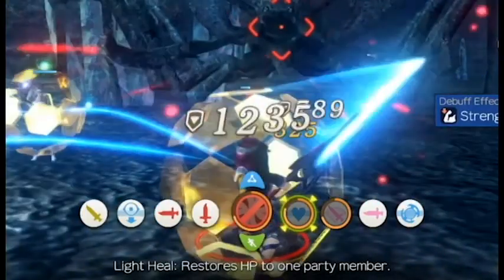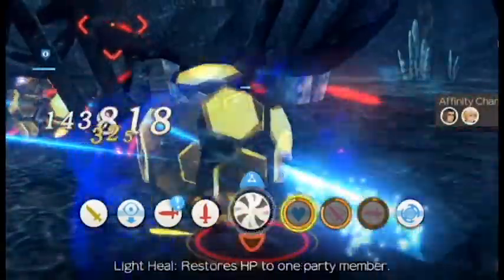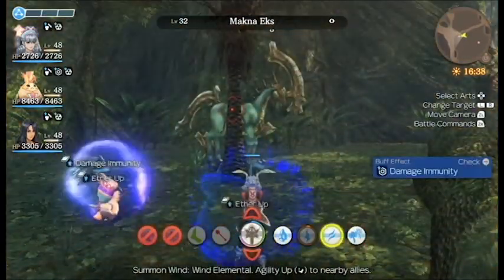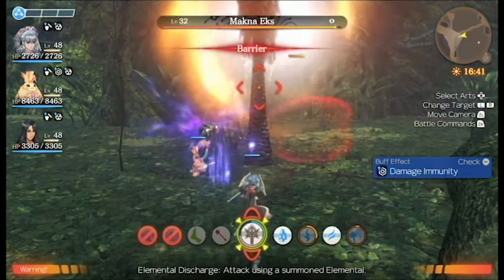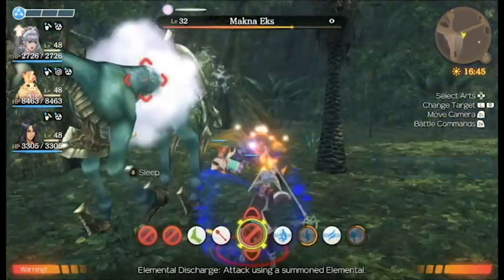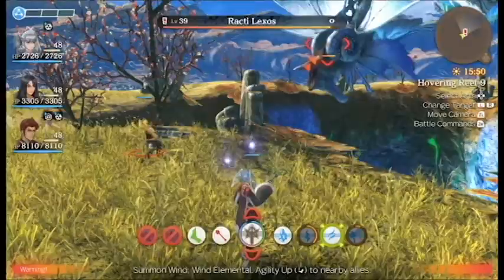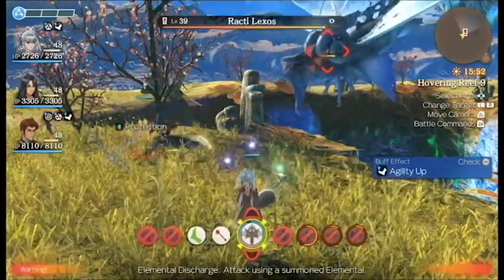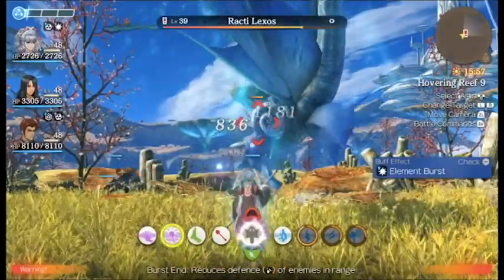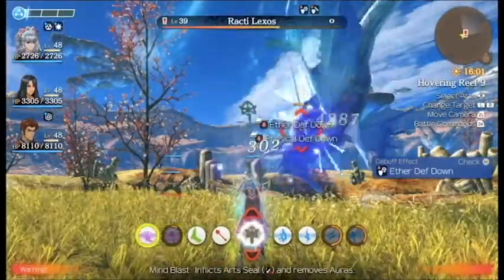Melia's Talent Art is unique because it doesn't fill up with auto-attacks like the rest of the party. Instead, Melia can use her Talent Art whenever she has a Summoned Elemental, such as Bolt, Flare, Wind, etc. Summoning an Elemental causes massive damage and will fill up Melia's Talent Gauge. Once her Talent Gauge is filled up, she will enter an Elemental Burst state. In this state, Melia becomes super OP. Her regular Elemental Discharge will increase damage, and her arts Burst End and Mind Blast become available to use.